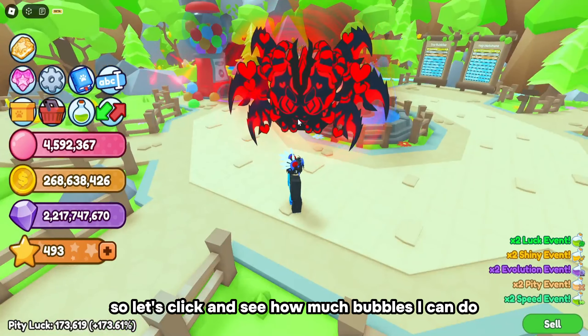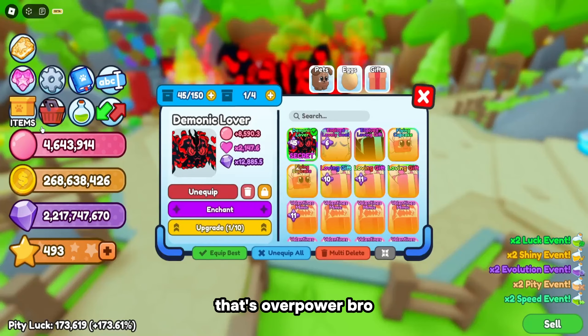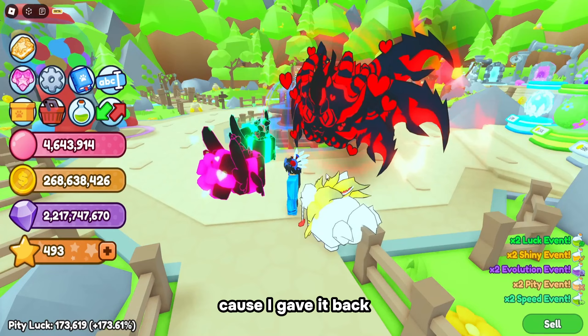Let's click and see how much bubbles I can do with this pet - 51,000 bubbles! That's overpowered. If I had the other secret pet, but sadly I gave it back.